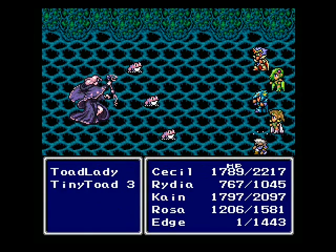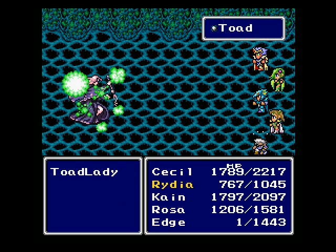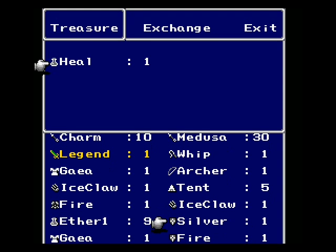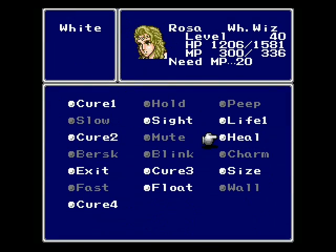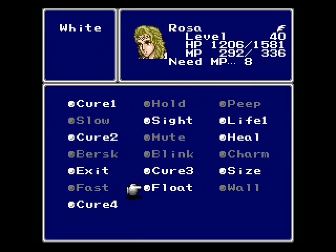Okay, so here we get the Toad Lady and Tiny Toads. The Tiny Toads can inflict the Toad status on you, and once you kill them, she can turn herself into a Toad and cast Toad on you. So apparently in this game, enemy Toads can turn you into a Toad, but when you're a Toad you can't do anything but sit there — not that Toads are cute or anything.